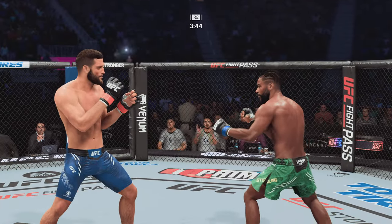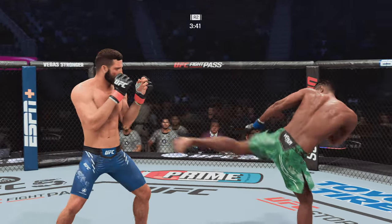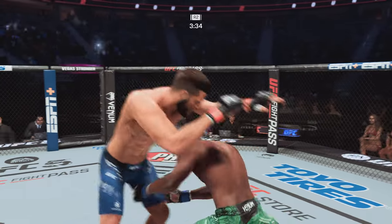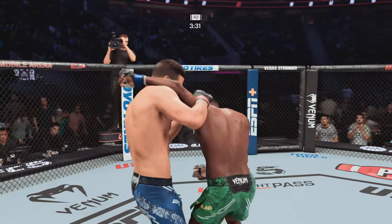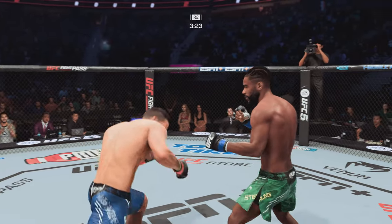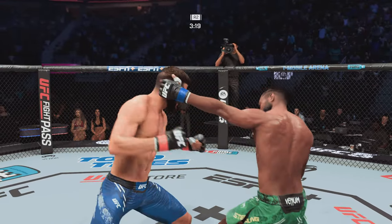Both fighters in the pocket and both landing. Roundhouse kick — always busy here in the clinch, lands a nice punch there. Takedown defense 101. Sometimes I watch this boxer stuff shots and it seems like he's been wrestling his whole life. The first thing you have to do when you come into this sport is learn to defend the takedown.